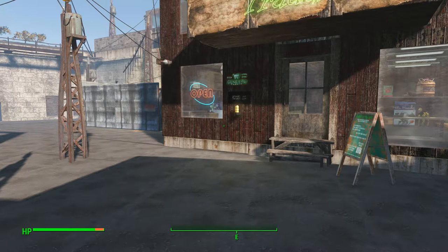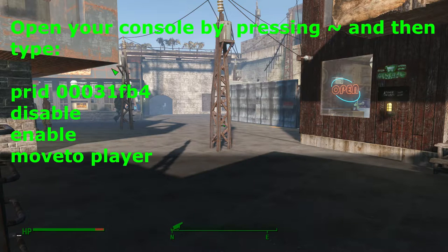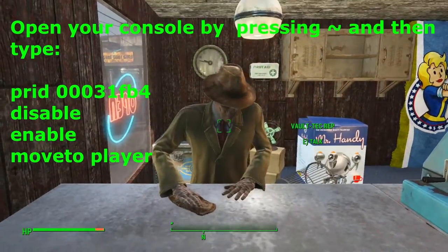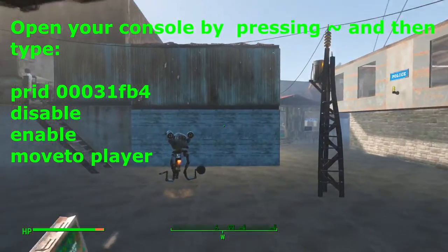So to actually fix this guy, you need to open your console commands by typing that squiggly key — which I still have no idea what it's called. You want to actually get his ID. His ID is 00031FB4. So you type: 0-0-0-3-1-F-B-4. You want to type the command 'disable', then 'enable', and then 'moveto player'. And that is basically it on how to get him there.